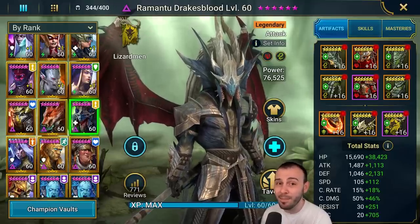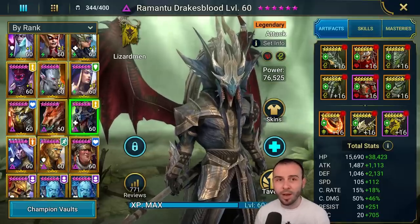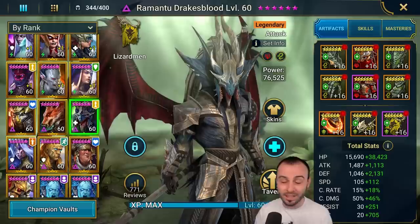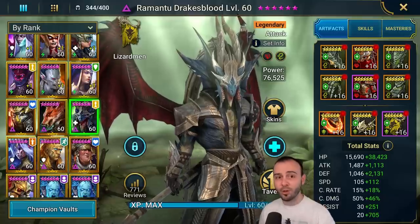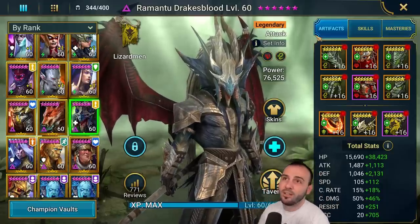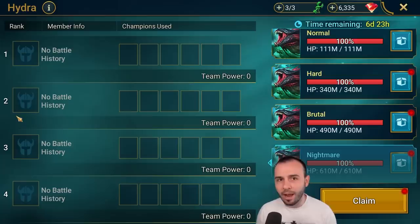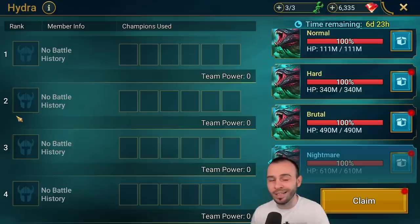I've been farming hydra since day one. I knew how important the gear would be — how powerful the Stone Skin set would be — it replaces immunity and tons of other sets. My Ramanto for example is not on immunity anymore and has 725 accuracy on Stone Skin gear. I've farmed hydra clan boss, and Perception comes from faction wars and the forge. Most of these good sets in the game come for free — you don't spend money and energy in dungeons to get them. If you're free to play, don't get discouraged.